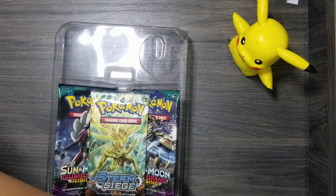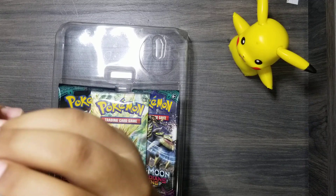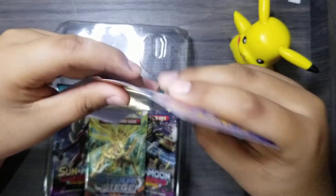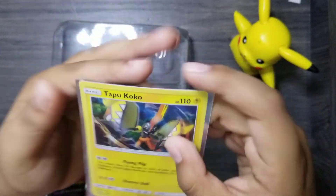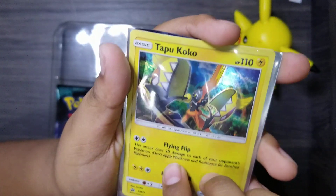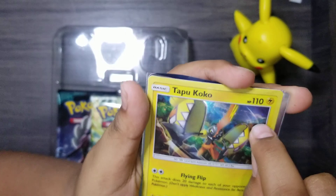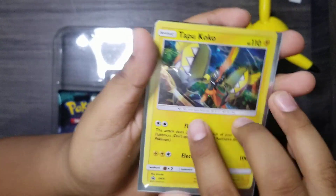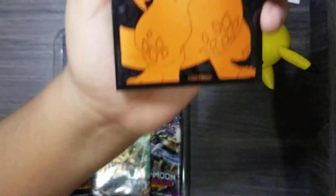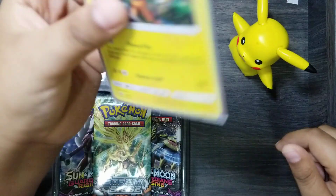Oh yeah, I almost forgot about the sleeve since it's been so long. Let's put it in the sleeve. The thing that I like about this card is the lightning parts and the little bubbles right there. You can see it, and it's already in the Gigantamax Charizard ones.